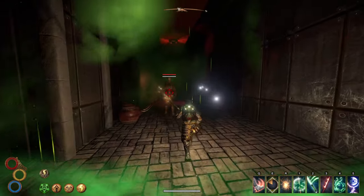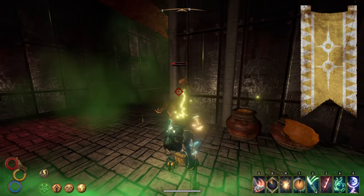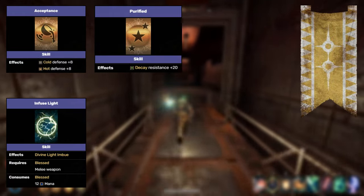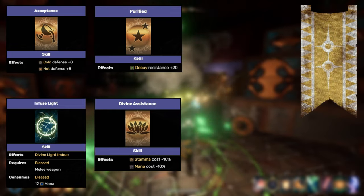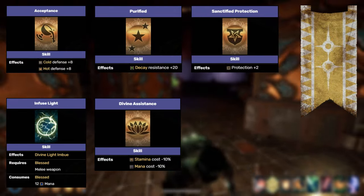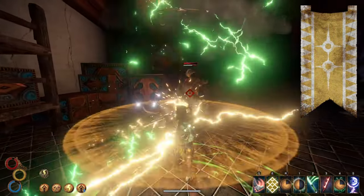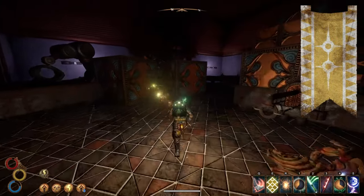Since this is a lightning build we obviously want to take Holy Mission faction. Acceptance grants plus 8 hot and cold weather defense. Infuse Light grants an easy and reliable way to infuse our weapon with more lightning damage. Purified grants plus 20 decay resistance making us pretty tanky against decay attacks. Divine Assistance offers negative 10% stamina and mana cost, which I prefer for near-infinite stamina feel. Sanctified Protection offers plus 2 protection for extra defense. Lastly, Elat's Intervention grants 2 barrier and 5 protection, though that requires building the chapel in New Sirocco so it's a bit later. You could go with Heroic Kingdom for more damage but I generally enjoy a more well-rounded character.